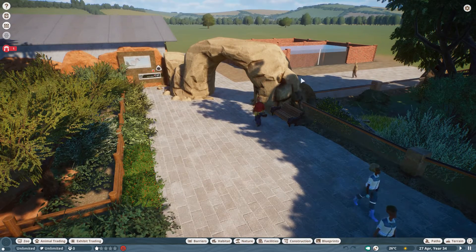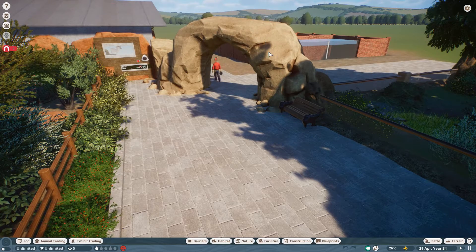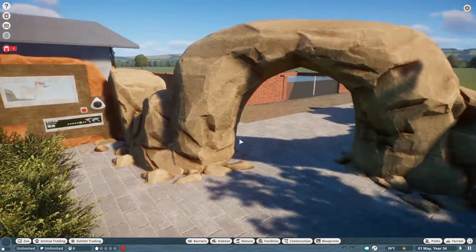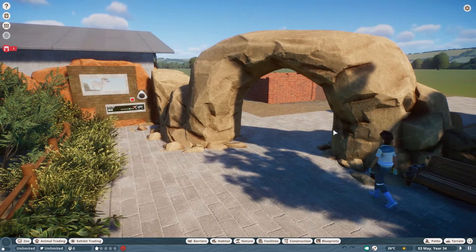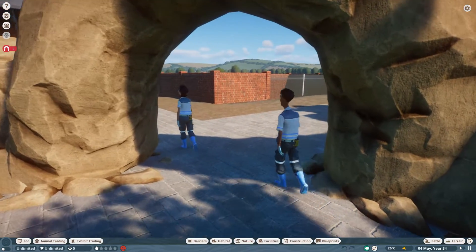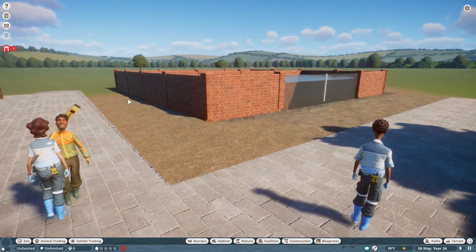It's going to be in this area just over here. What I've done first is put this arch of rock here, and the reason I've done this is so that it feels like you're walking from one zone into another. This is a very open area - a bit too big and open for what I'm going for in this zoo, so I wanted to enclose it off. This archway works really nicely.